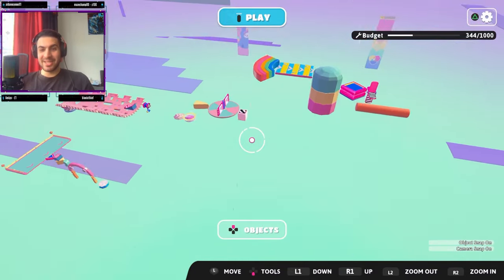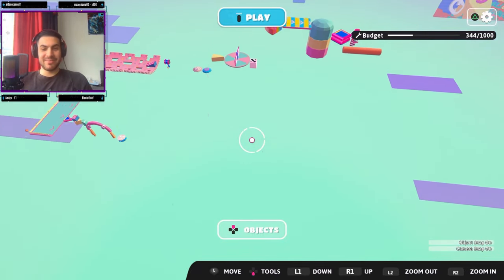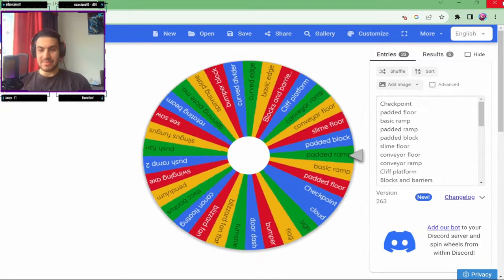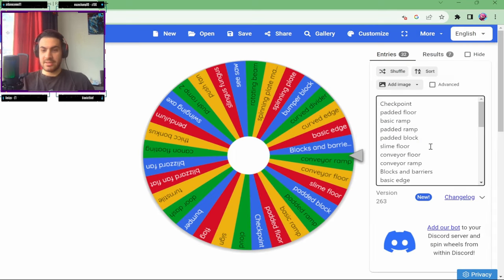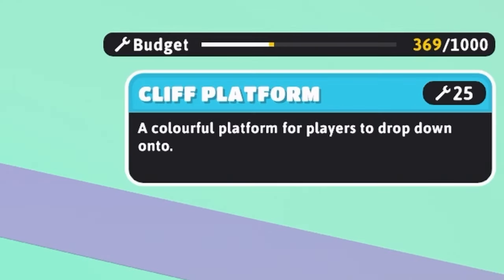I'm really worried — we haven't had a checkpoint yet and I'm starting to panic. Imagine if the game puts the checkpoint at the end of the map — that would be insane! We're about halfway through so we really want one now. The checkpoint is at the bottom left of the wheel. Come on, please give us a checkpoint! We get — Cliff Platform! Let's go, take that out of the list.